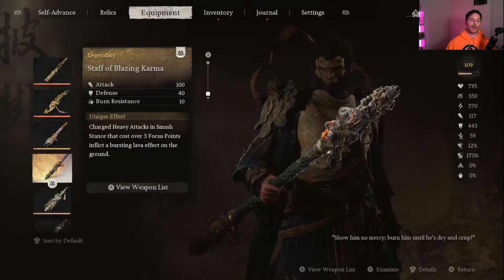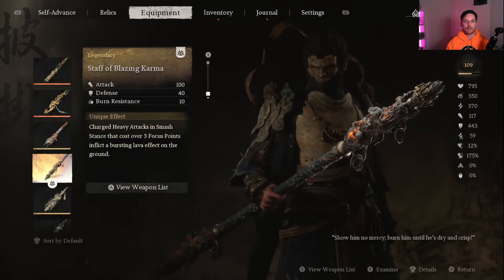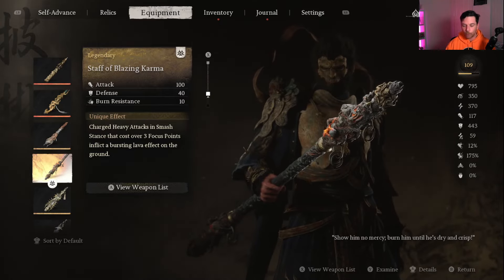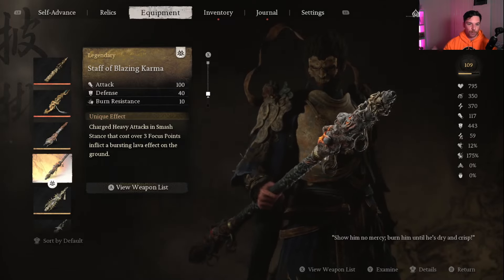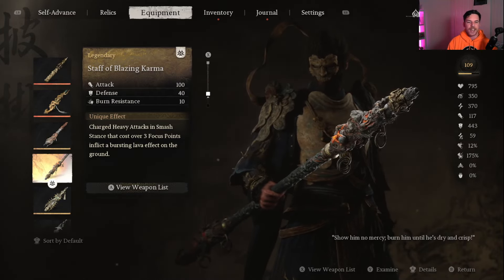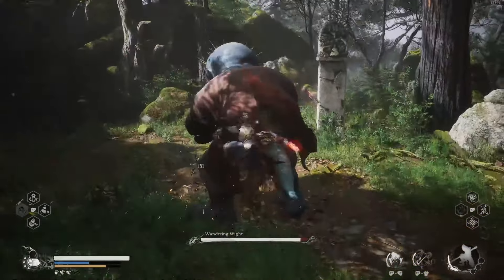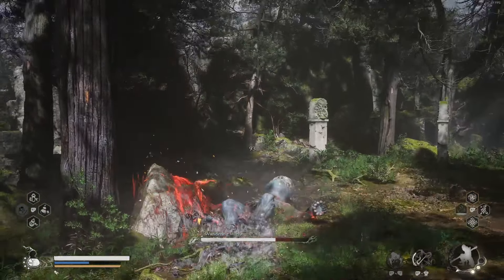Starting with the weapon — we are using the Staff of Blazing Karma. It's the only staff in the game that actually applies fire on the ground or applies that fire burning effect. It has 100 attack and comes with 40 defense. The 10 burn resistance is useful against some enemies but otherwise not that important. Its unique effect: charge heavy attacks in smash stance that cost over three focus points will inflict a bursting lava effect on the ground.